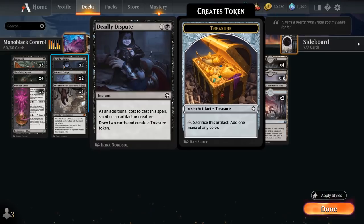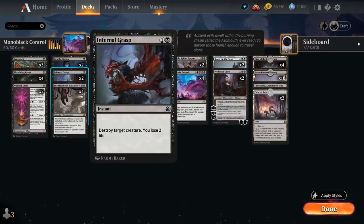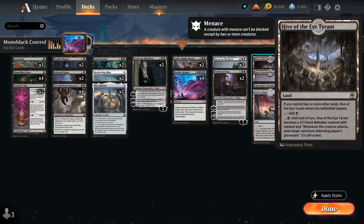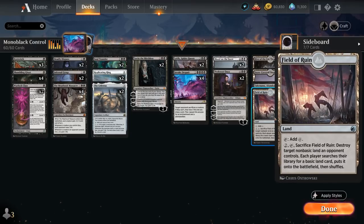Rounding out the deck: 2 copies of Deadly Dispute as a nice follow-up to our 1-mana creatures — we can sacrifice them to draw 2 cards and make a Treasure token. Double Infernal Grasp for additional instant-speed spot removal. The mana base features 4 copies of Hive of the Eye Tyrant as a powerful creature land that can exile cards from the opponent's graveyard, then 18 Snow-Covered Swamps, and 2 copies of Field of Ruin to deal with opposing creature lands.